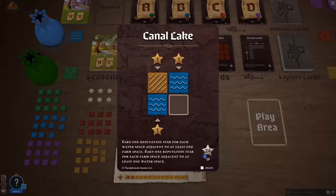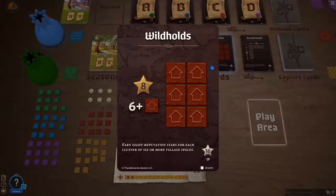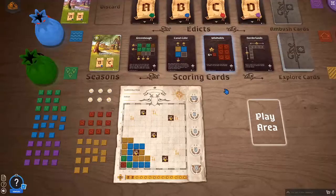So a few more spaces and that would be the maximum. And scoring card C, Wild Wholes: earn eight points for each cluster of six or more village spaces. So now I want big villages, which I don't have any of. I need to build some villages this round. Last season in spring we were really lucky because we did not have any ambush card come up. Let's cross our fingers that none comes up in summer too — or if it comes up, it comes early so that we still have time to mitigate the consequences.